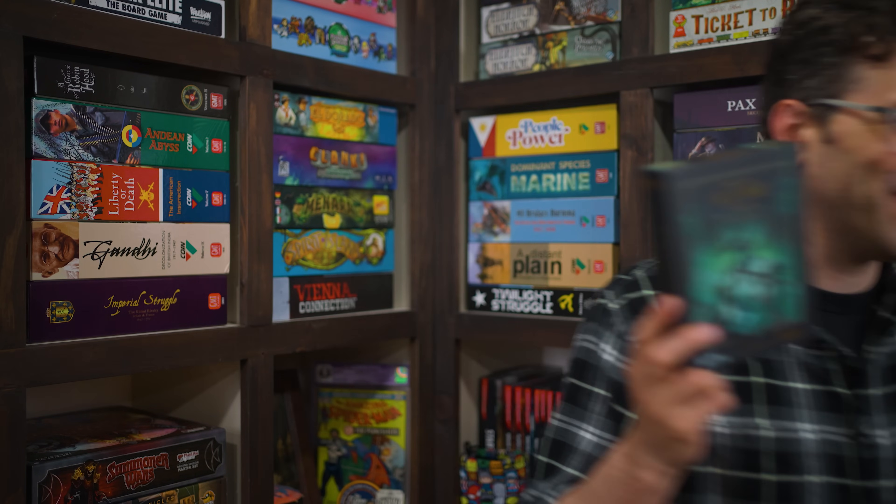Hi, and welcome to Watch It Played. My name is Rodney Smith, and in this video we're going to learn the one-to-two-player game Kinfire Delve: Callous's Lab, designed by Kevin Wilson and published by Incredible Dream, who helped sponsor this video. In a world where darkness is spreading, you and your fellow Seekers have been entrusted with lanterns of Kinfire to light the way as you delve into old forgotten wells to find and defeat the evil masters they hide before they unleash their terrors onto the world.